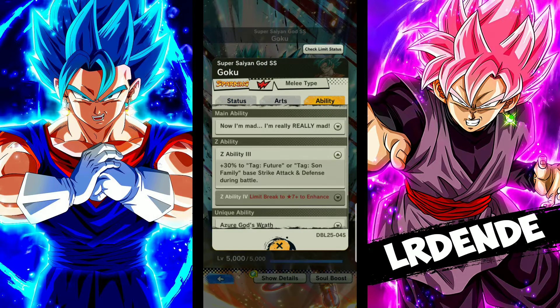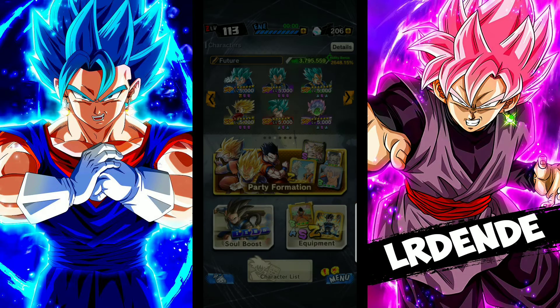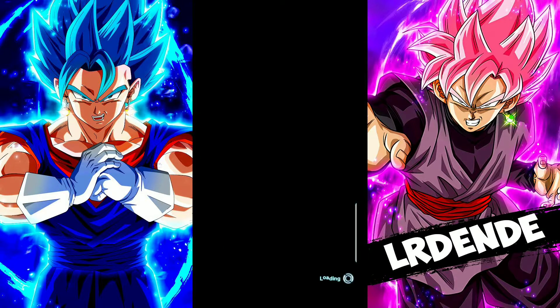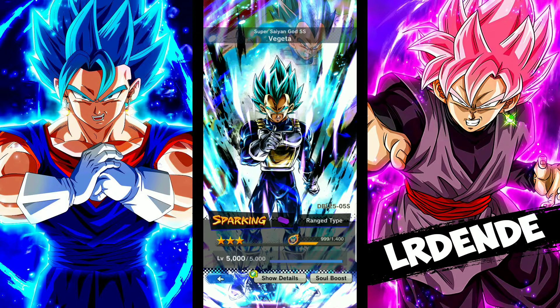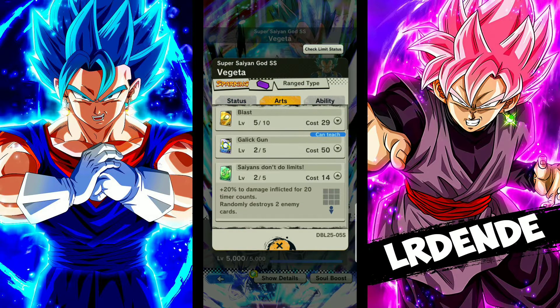If I had to pick a unit, I would definitely pick Vegeta. Vegeta is easily top tier, borderline Z, because his green card destroys two of your enemy's cards and gives you 20 damage afflicted on top of that.